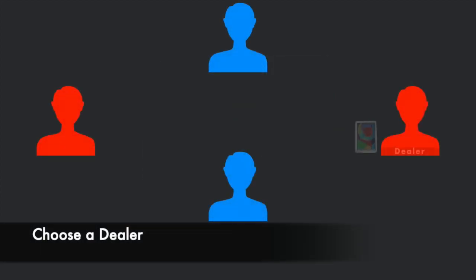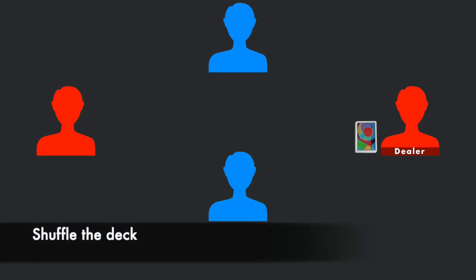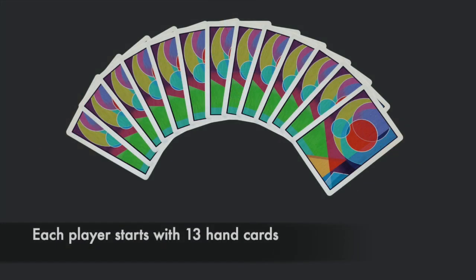Next, one player will be named the dealer. That player will shuffle the cards and deal cards to players, one at a time, face down, until the entire deck is gone. Each player will start the game with 13 cards.